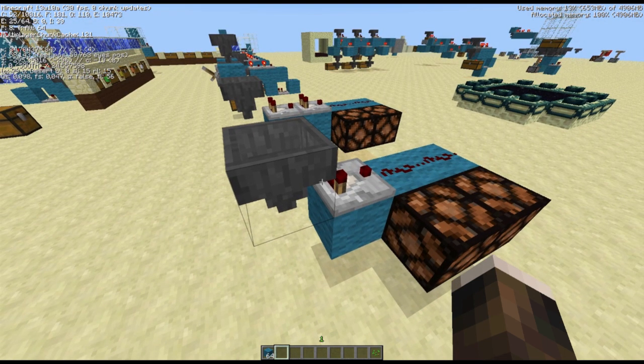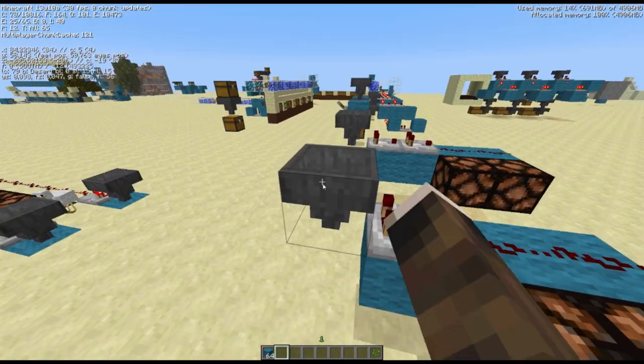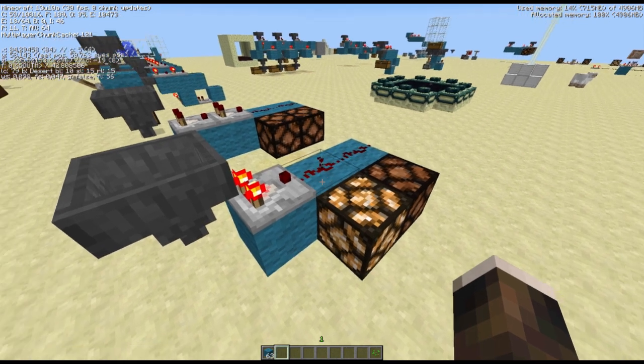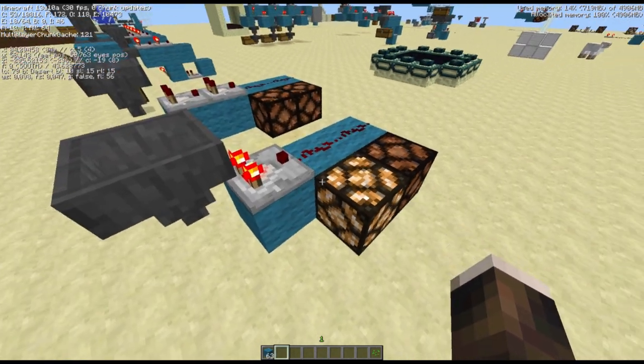I'm going to explain again some things I've already explained in previous videos. I just want everything in one compact tutorial for people who are new to the update, who didn't play the snapshots. This is a hopper, this is a comparator, and these are just indicator lights. Let's see what happens if I insert a block into here. The comparator will emit a redstone signal strength of 1. We can see the first lamp powered.